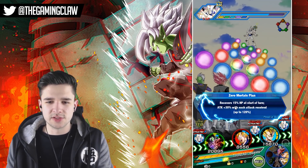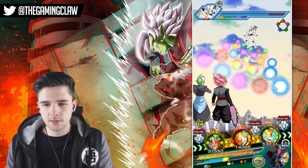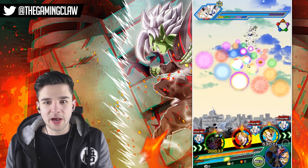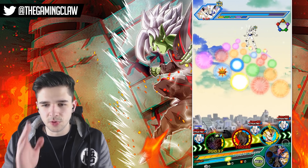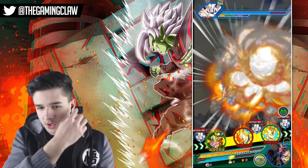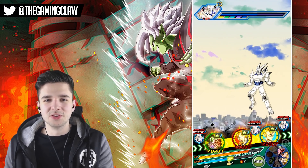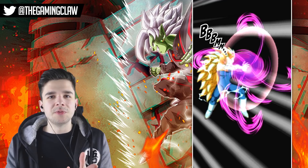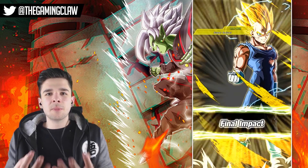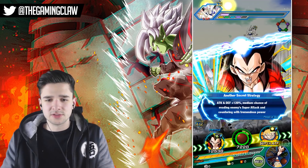The biggest issue with Super Saiyan 3 Vegeta is the fact that his passive has a limitation, but he can stack, so let's rely on that. Majin Vegeta is going to put in some work as well. When I do a feature of Majin Vegeta at his best, I will maybe show off Dino's — that is probably the best thing to do. I don't have Majin Vegeta or Super 17 on the Japanese version of the game, which sucks massively. But a 100% Majin Vegeta is something you do not want to miss out on when showcasing these units.